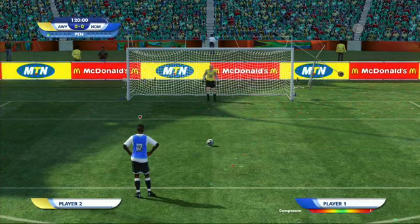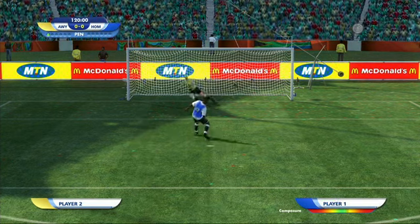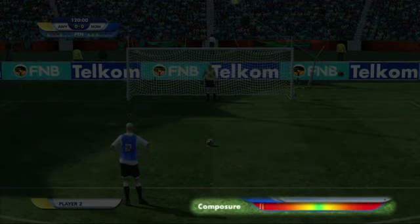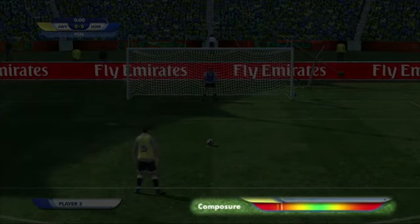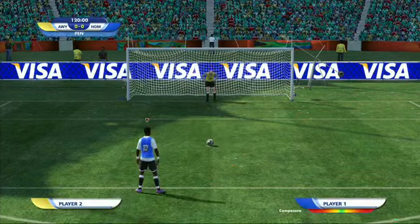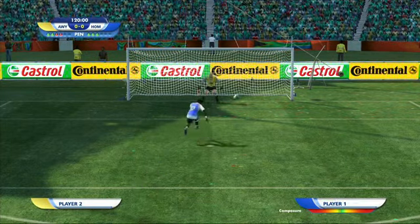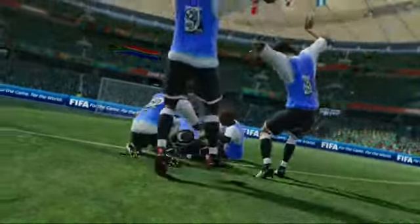The needle will stop the moment you press the circle button to start powering up for a shot. The size of the sections is tied to the player's penalties attribute — successful players from the penalty spot will have bigger composed sections, giving you a greater sweet spot and therefore more room for error. The speed of the needle will depend on a variety of factors, including game difficulty, how critical the penalty is, and how far into the tournament you've gone.